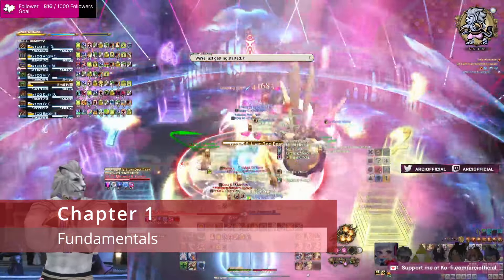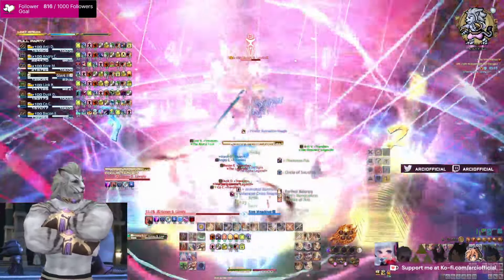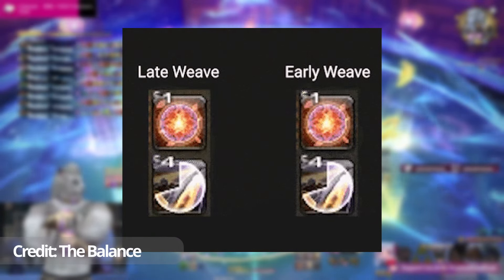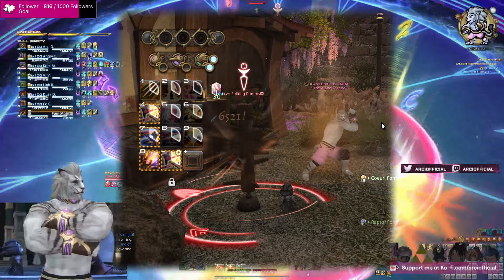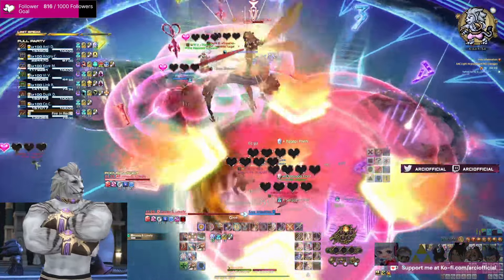Monk's fundamentals didn't change too much between expansions. Lots of the concepts we used back in Endwalker, such as late weaving Riddle of Fire and the 11 GCD burst window, still exist in Dawn Trail Monk. The overall rotation still has the same flow to it where you alternate the GCDs as needed, but now with the beast gauge you simply follow the glowy buttons on your hotbar. We got a handful of upgrades to our main weapon skills, but they function exactly the same as before.